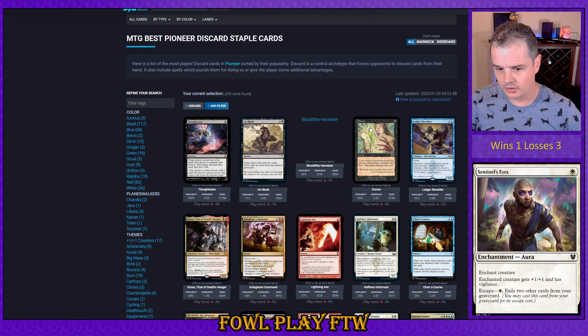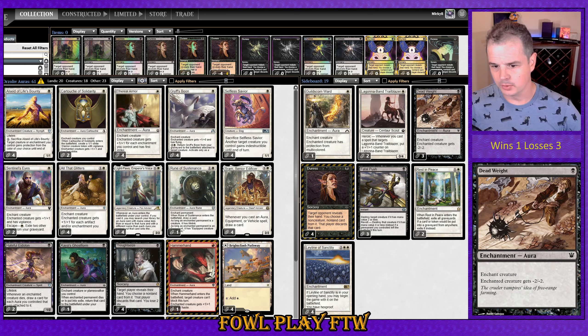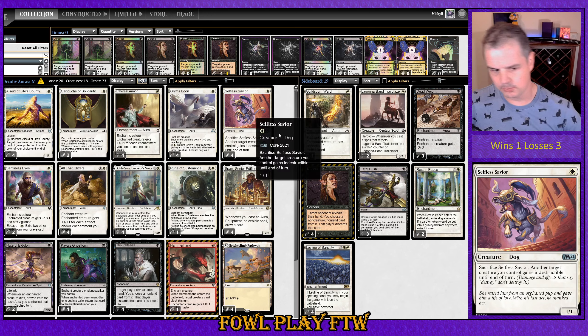A real quick look online as well — Duress is actually Pioneer legal. So that's probably a pretty reasonable option to board in into these matchups, and you probably want to look at possibly even the full four copies in the sideboard. Both Fatal Push and Deadweight seem pretty poor choices of removal to me currently from what I have seen. Maybe they're okay against like a humans matchup, but it seems like a lot of creatures are either bigger than four power and toughness, and we don't really have a good way to trigger our own revolt anyway — it's pretty much just Selfless Savior. That's pretty bad if you ask me.